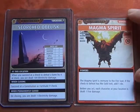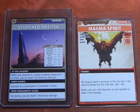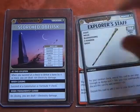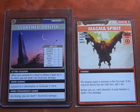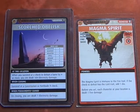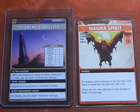Now we have a check to defeat: Combat 9. Drealm has a Strength of d10 plus 2. He also has the Explorer Staff, which says for your combat check, reveal this card to use your Strength or Melee scale plus 1d6. So with the d10 and the d6, plus 2 to the result, I think we'll be set.